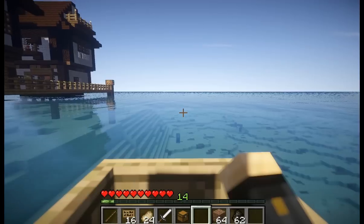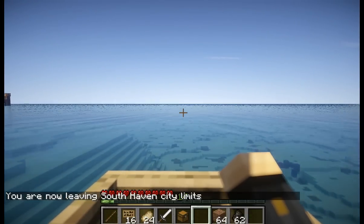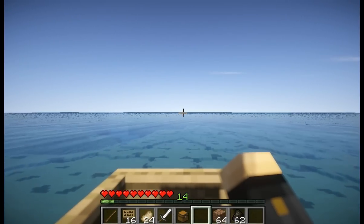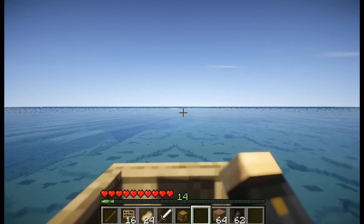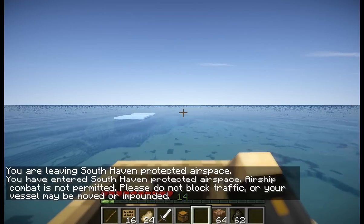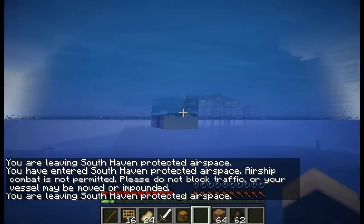So I'm going to hop in this little boat and go outside the protected airspace. You can see there's a block of ice up there - that's where we're going to place the airship because that happens to be just outside the protected airspace. And here we are. It says you are leaving South Haven protected airspace.